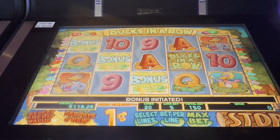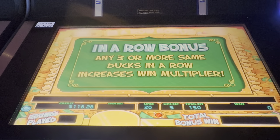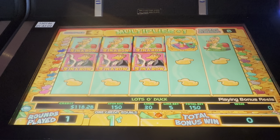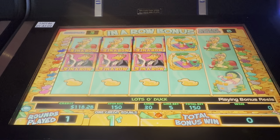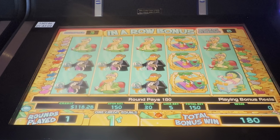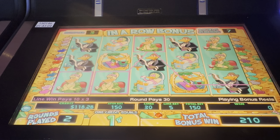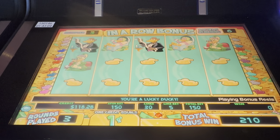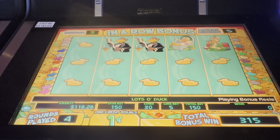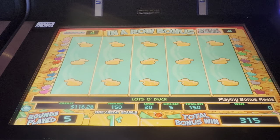Bonus initiated — good looks! All right guys, in-a-row bonus: any three or more of the same ducks in a row. We got it! All right, so we're around eight rounds — I click something — okay around seven, we keep the multipliers, that's good. We need to get things in a row to increase our multiplier. We have four multiplier now and four rounds to go.